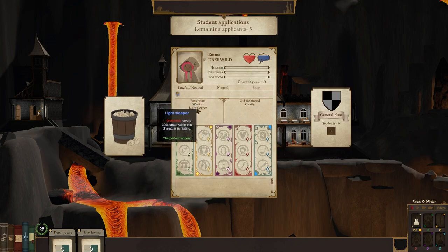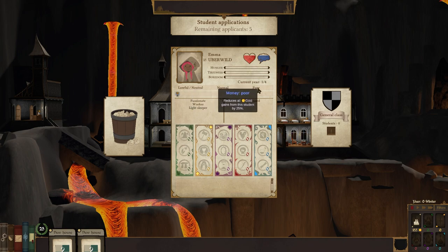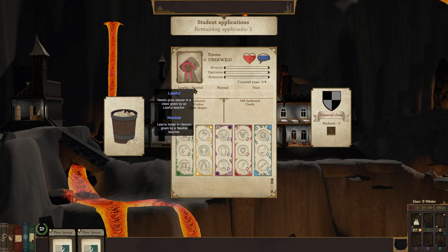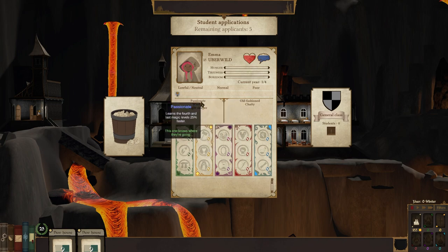Passionate worker, light sleeper — okay, that's wonderful. Old fashioned — loses sanity faster. And chatty — slows down the learning rate of students in the same room. If I didn't need students, I would absolutely not accept you. Emma — Uber wild, you're poor, normal intelligence, lawful neutral. But light sleeper, which is great — tiredness loads 30% faster while resting. Learns magic 10% faster, and you are passionate so learns the fourth and last magic level 25% faster.